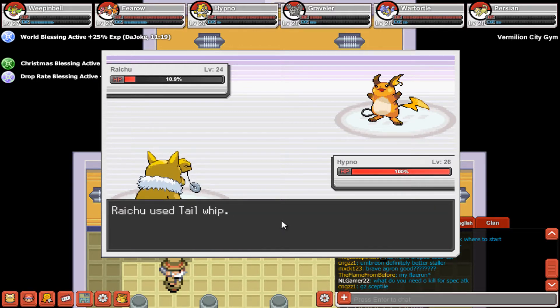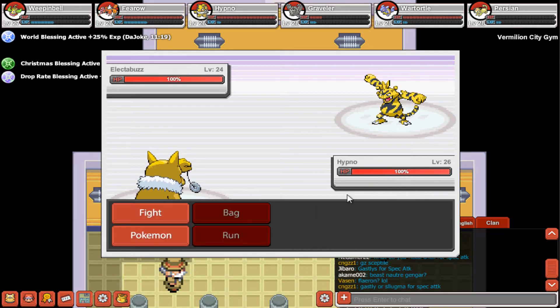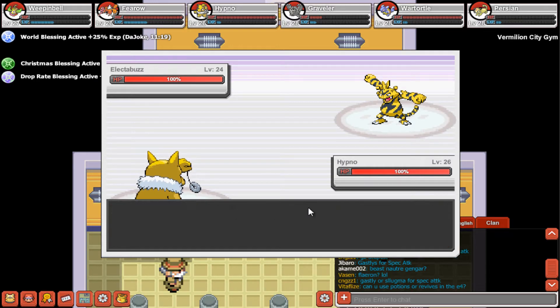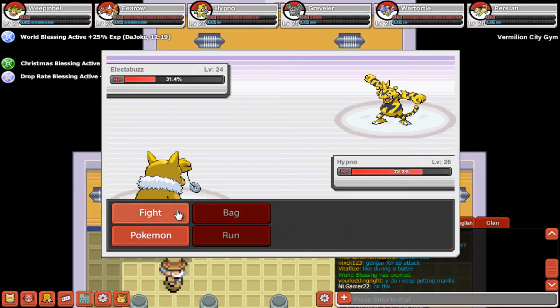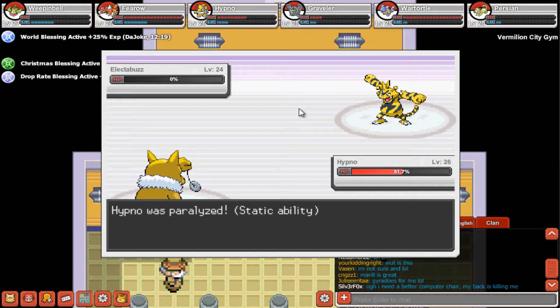Use Psybeam. Raichu has fainted. Electabuzz is out — let's use Psybeam. I don't think it's very effective, but I think that will do. Headbutt. Critical hit! Electabuzz has fainted.